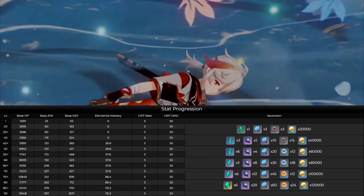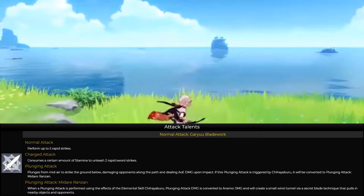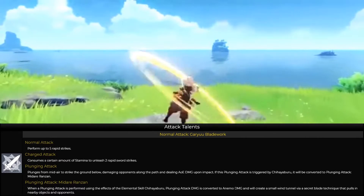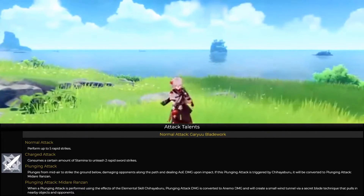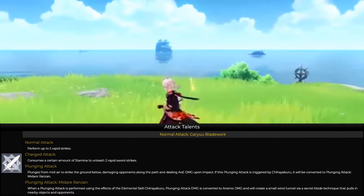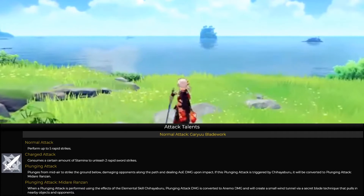I'll be talking about the build in the next video. His normal attack is called Garyuu Bladework — normal attacks do up to five consecutive strikes. Charge attack does two rapid sword strikes, which is very fast. Plunge attack can be done mid-air and deals AOE impact damage, and if the elemental skill is released first, you can convert the attack into elemental damage on the plunge. He is actually the first character that can do an elemental plunge attack, other than Xiao — they're both in a similar direction.